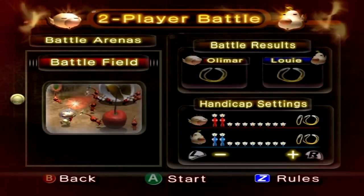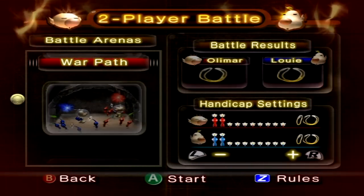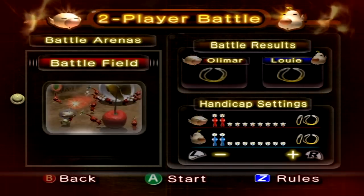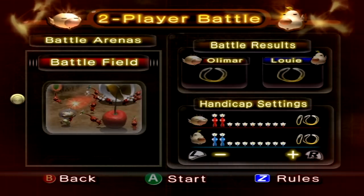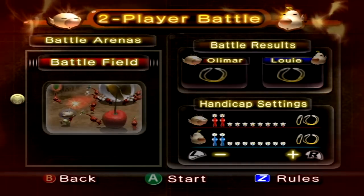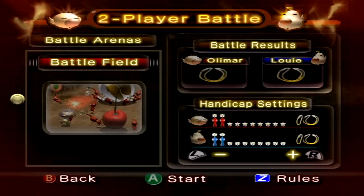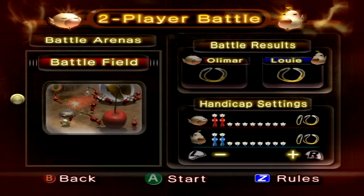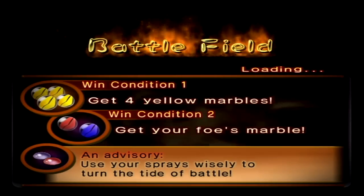Last time we did co-op mode, and it was a great learning experience — I learned so much — and now I'm going to use that to take down the meal here in two-player battle. So in two-player battle you can of course set handicap Pikmin; we're going to be starting off with 10 each because those are the standard rules. We're going to be starting off with Battlefield and do a best two out of three, because these battles are pretty quick.